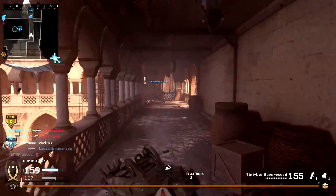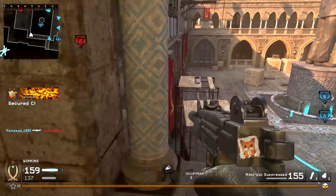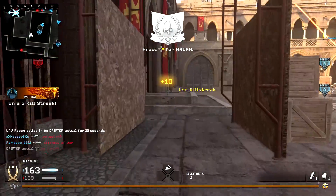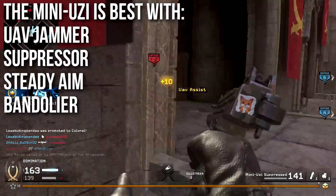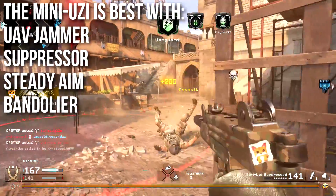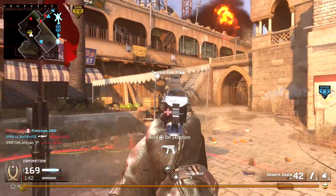When it comes to recommended classes, I think the Mini Uzi is best used as a stealth weapon. It's so hard to kill people with — my best results were basically just sneaking up behind people and shooting them in the back. So I use UAV Jammer, suppressor, Steady Aim, and Bandolier because I run out of ammo very quickly. If I'm going for Exclusion Zone camo or gold camo, this is what you'll see me using on my Uzi, because at least I'll be able to get close enough to kill people.